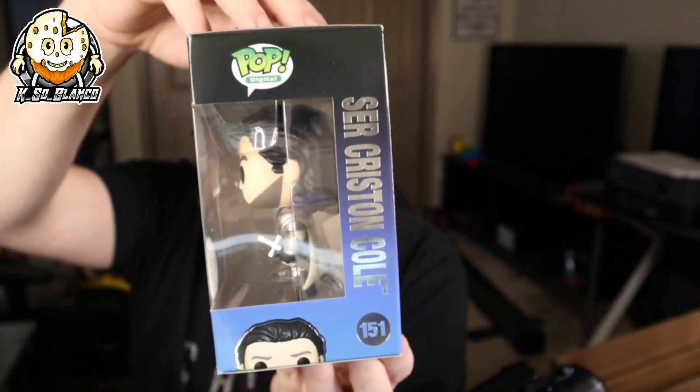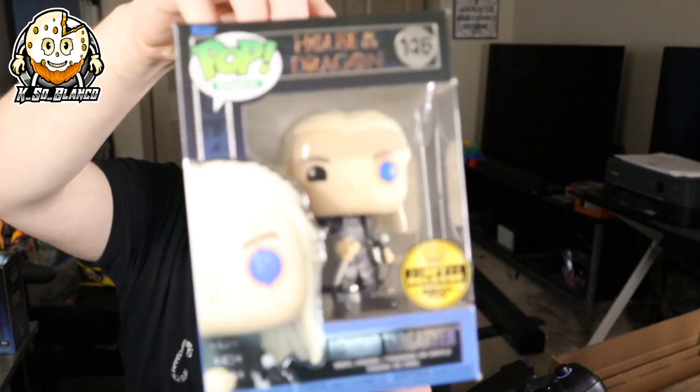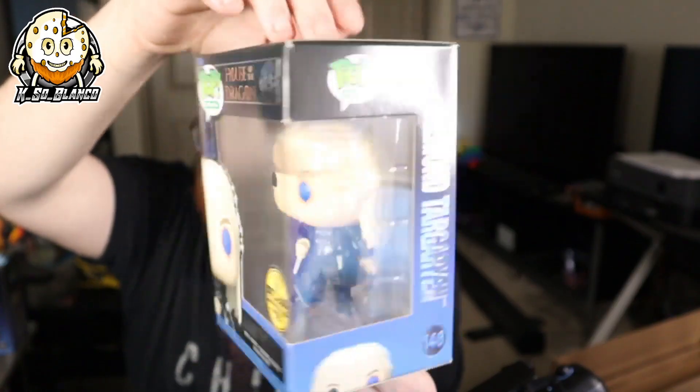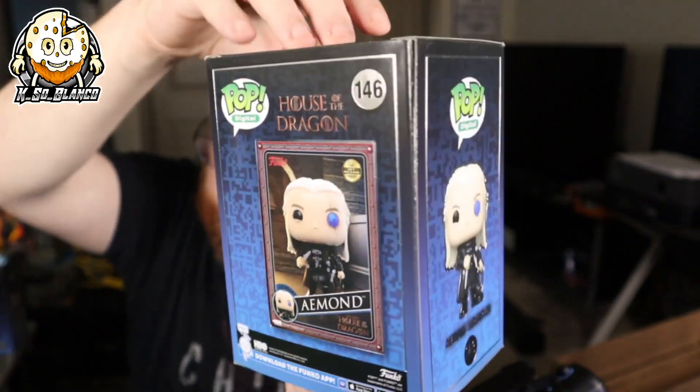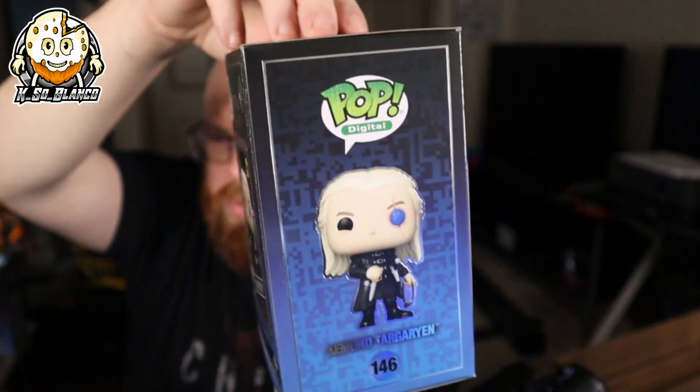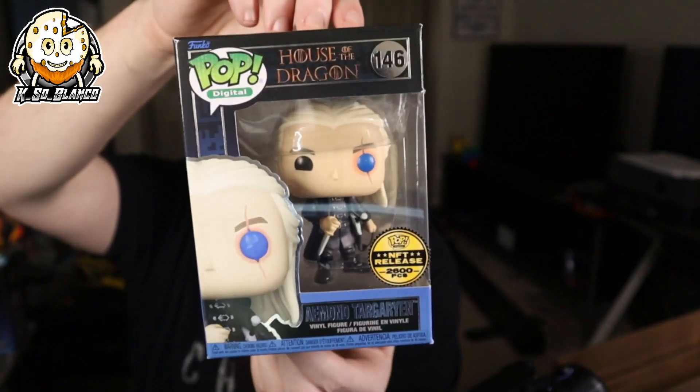This is going to be a massive video, you guys. Because once we're done with the House of Dragons, we're going to view the redemption for the Freddy Funko as Reptar. We're going to view the one pop I did get from the Teen Titans line. The Hanna-Barbera one. The Dungeons and Dragons line, which I got pretty much most of those. And then we're going to finish this off with the Dark Knight Series 1, where I got the entire series of redeemables for that one. So stay tuned, guys. This is ridiculous.